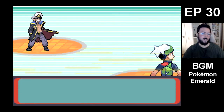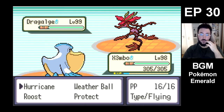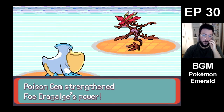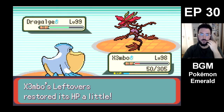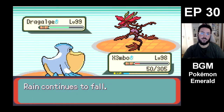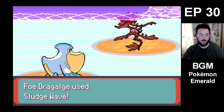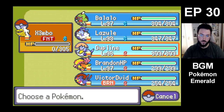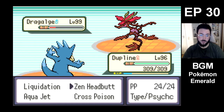Starting off with Xembo also makes it so that Dupline becomes a little bit stronger if I decide to go for Liquidation. This is Dragon/Poison — just Hurricane. It also lets us get Hurricanes out. Poison Gem. Should've gone for Protect. We are gonna Protect — not that it's gonna save us from surviving a Sludge Wave. But if he misses his Sludge Wave — which he didn't — that would've been good. And this allows me to come in here and Zen Headbutt.